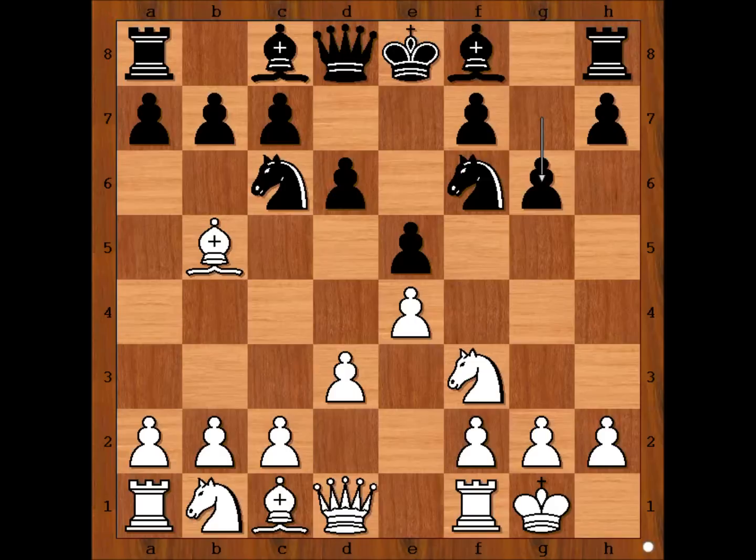Black played g6 and it is white's move. Knight to c3 comes to mind — if I was asked to guess the move, that is what I would have played. But Carlsen played d4, pushing the same pawn again.